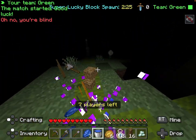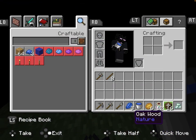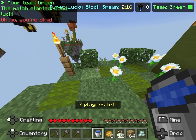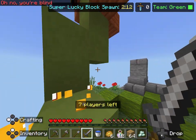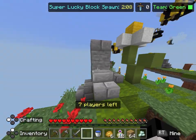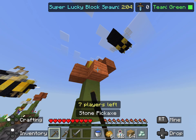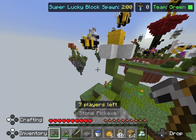The best thing to do when you're opening a lucky block is to not be holding anything in my opinion, because then you can lose it. Not every chest is a lucky block - everyone should know that. So just look around your island for lucky blocks. Okay, let's go!